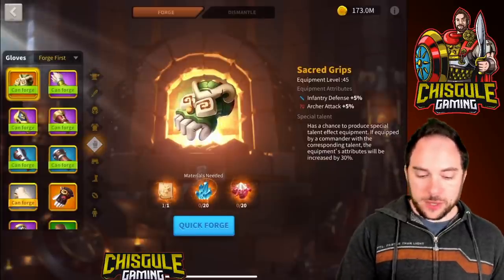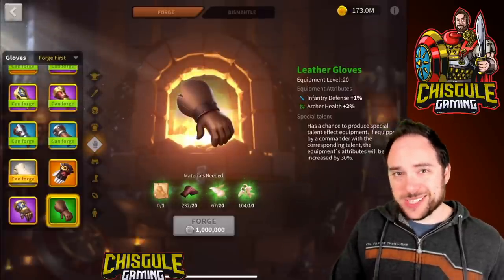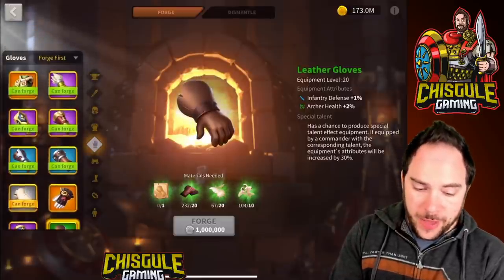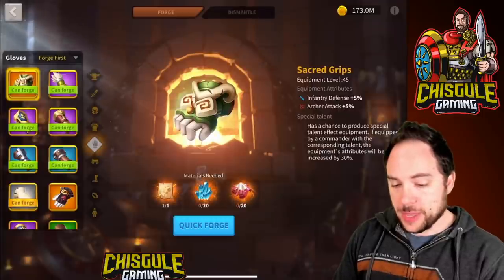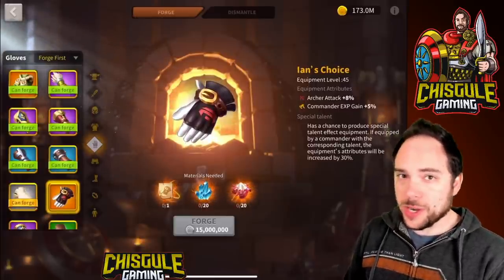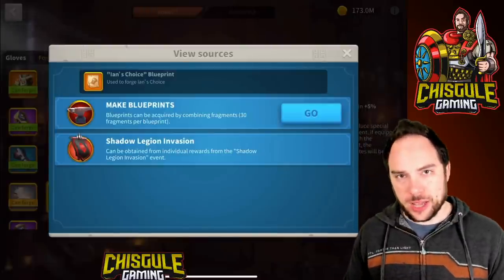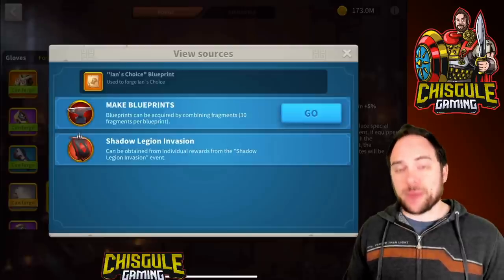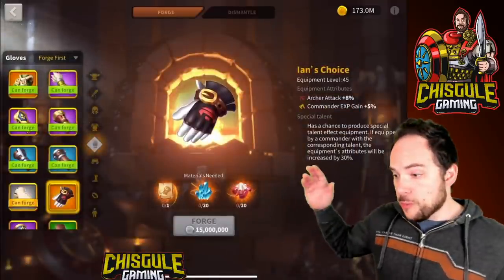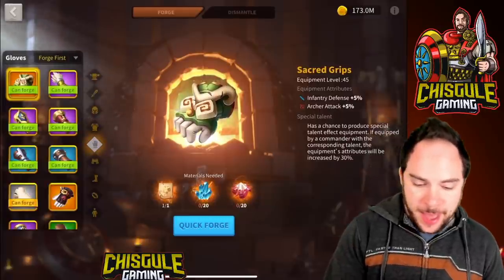For the gloves, my recommendation is that if you can battle Barbarian Camps, you can get 2% archer health and 3% with the special talent. I haven't been lucky enough to get the special talent on mine yet, so I'm using this untalented for 2% archer health, which is quite solid. Eventually you can graduate to Sacred Grips for 5% archer attack, but the better legendary for pure archers is Ian's Choice — 8% archer attack is obviously better than the 5% from Sacred Grips. Ian's Choice comes only from the Lost Temple Guardians.